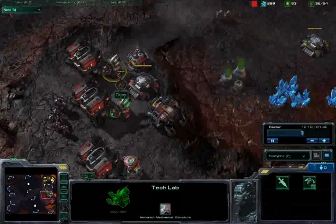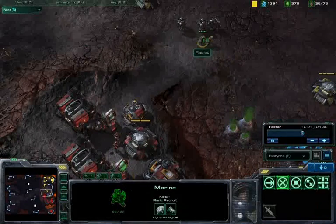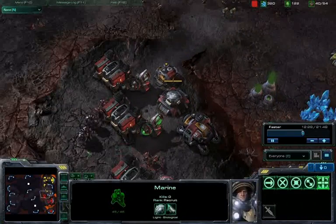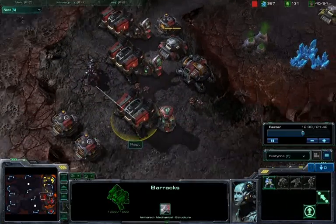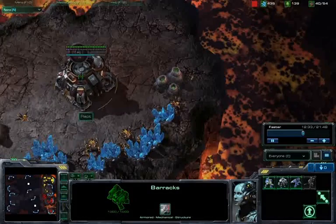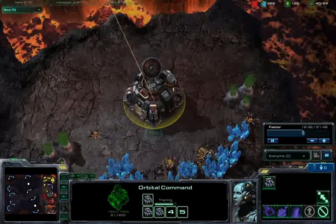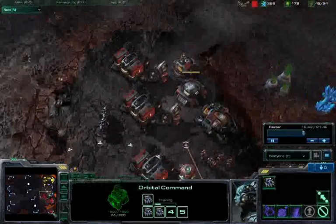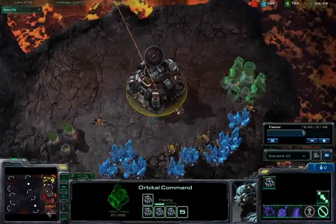Combat shields are completed for Racist, whereas I have not researched Stim or combat shields. I do however have 1-1 upgrades on my guys. Operating off of three barracks, I finally have saturated this position with MULEs, although for some reason my control point for my SCVs is rallied here — that is a huge error.